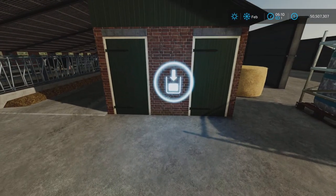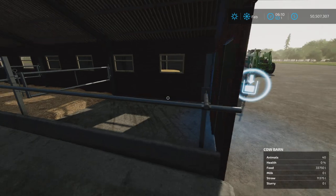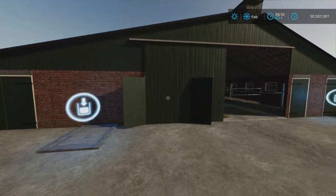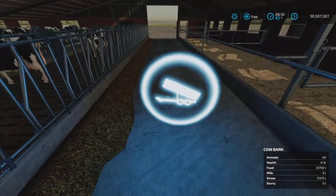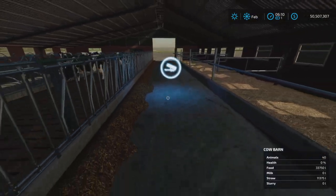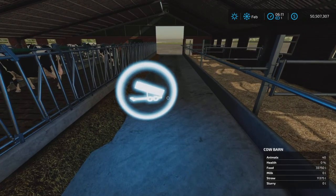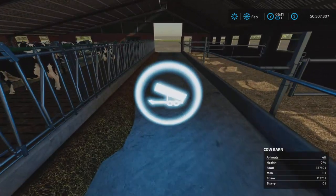Let's have a look at it. I believe this is the milk trigger - we'll test them. Slurry is here. Food and straw go in here. Bales are not accepted; at least I couldn't get bales to work, but loose straw and food go in here.